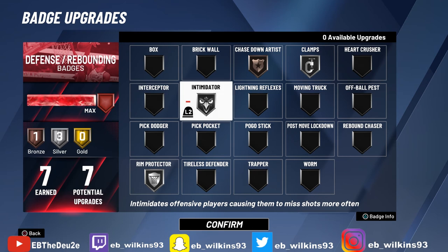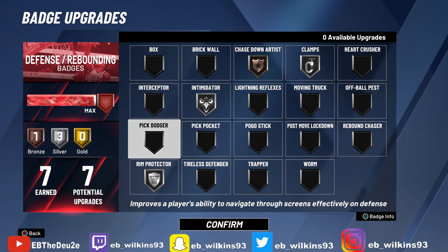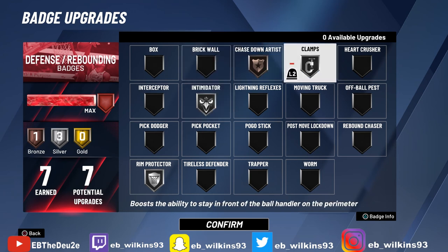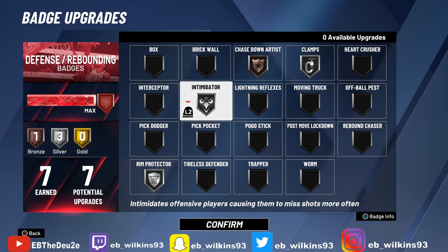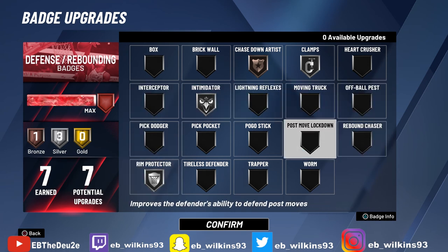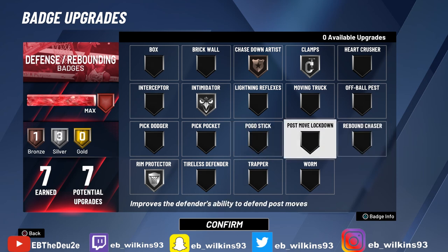All these badges are great. If I had to do a top ten I could, but I wanted to do top five like I've been doing. I might make another video for centers because it's a whole other ball game — Clamps is basically non-existent as a center. You do not need Clamps as a center. For centers it'd probably be Rebound Chaser or a post badge or something different entirely.